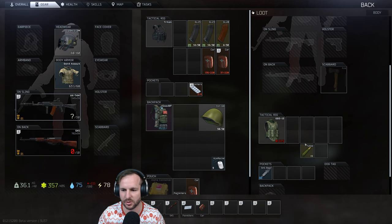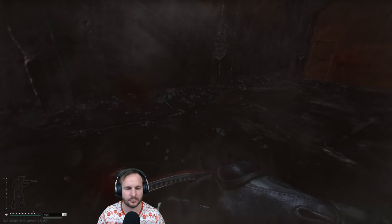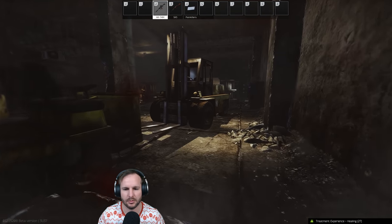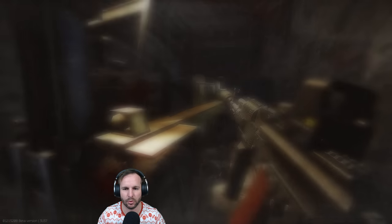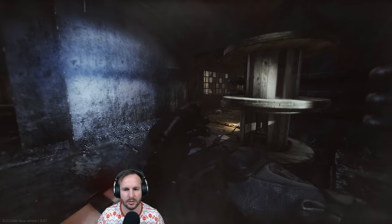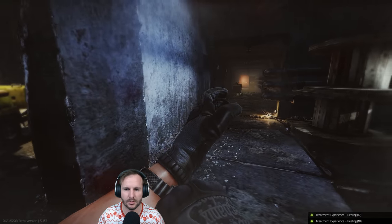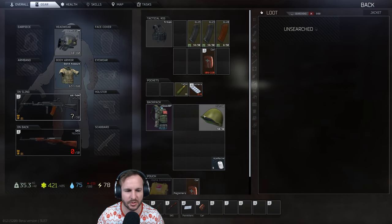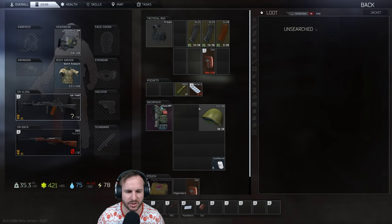Armor is still good, face shield is still good. When I'm pressing tab I'm looking at stuff like armor and where my ammo is at. I want these jackets - check for keys. I've been finding so many good keys recently on the streams; they're definitely worth just checking when you get an opportunity.